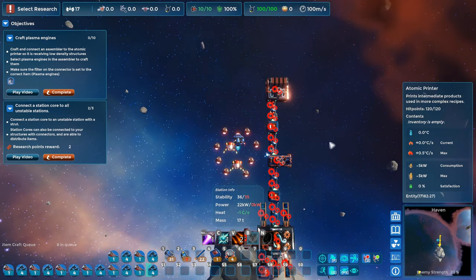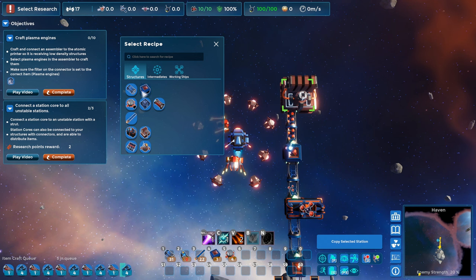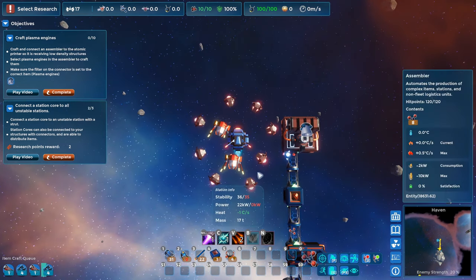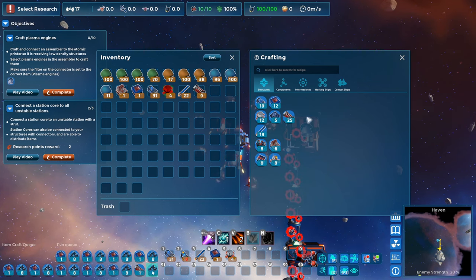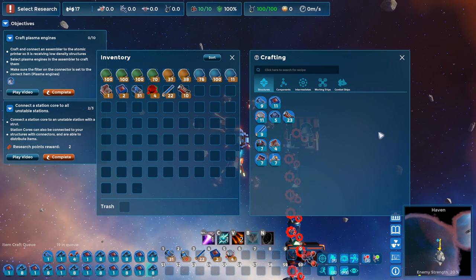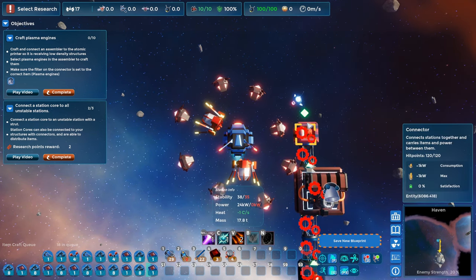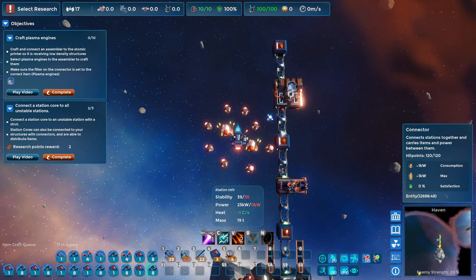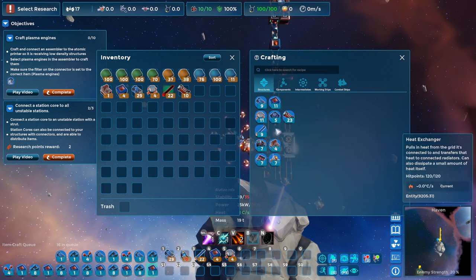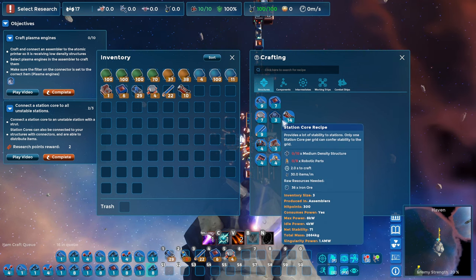These red flashing gears are structural problems. We can set a recipe on our assembler — they want us to build plasma engines, an intermediate plasma engine. I'm going to grab ten more cargo holds and get those queued up. Let's get ten more connectors going. A couple connectors here, another cargo hold. This is my own kind of personal style — I like to have these interim storages because then we can kind of branch out if we need to use these products in some other factory. We now need to craft a station core.